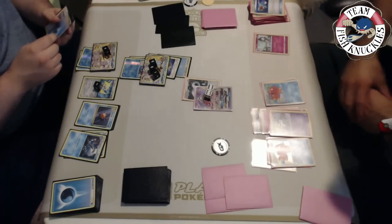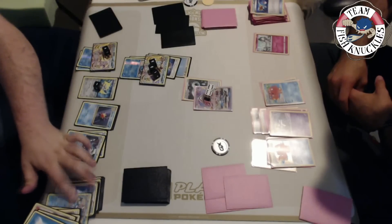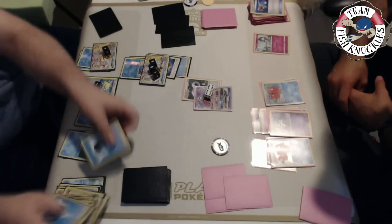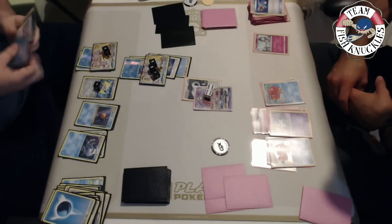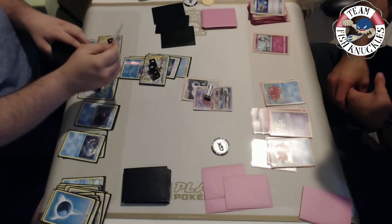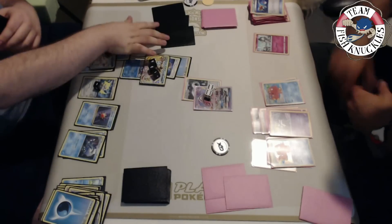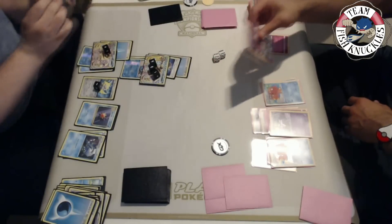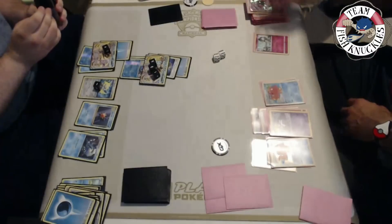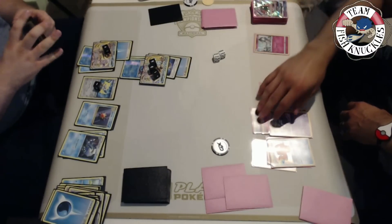Greninja is still new and I grabbed a Splash energy - there's another one that's not a Splash energy. Just making sure we do everything correctly. We attach energy to the bench and Shadow Stitching for the knockout. We got out of one prize card. Like I said we could have won that turn but unfortunately didn't do it correctly - we could have knocked out the Ralts and won that turn but didn't see it.